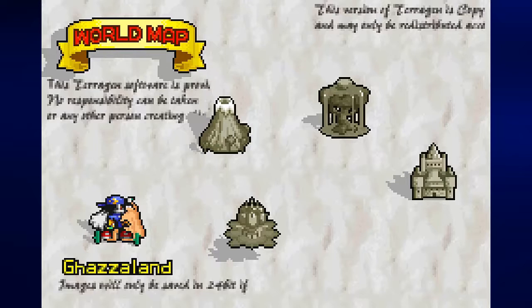Here we are at the world map screen. It's actually supposed to look like this — believe it or not, this isn't an anti-piracy screen. It threw my brain for about 20 minutes and I had to figure out if this was an anti-piracy screen, but it turns out it's not. This is actually what it's supposed to look like; even the manual shows the world map screen looking like this.